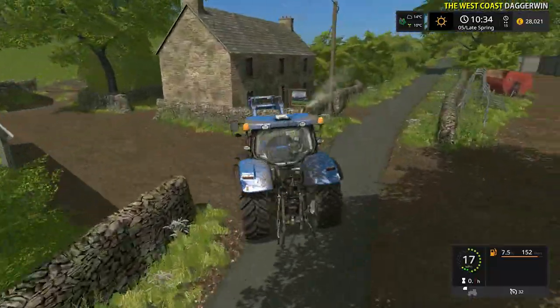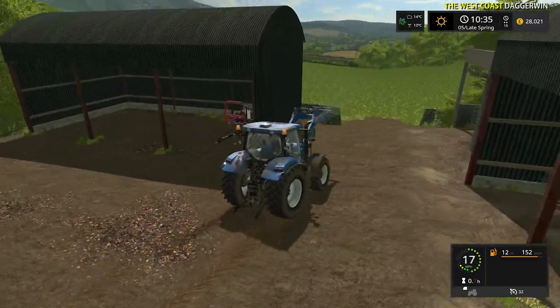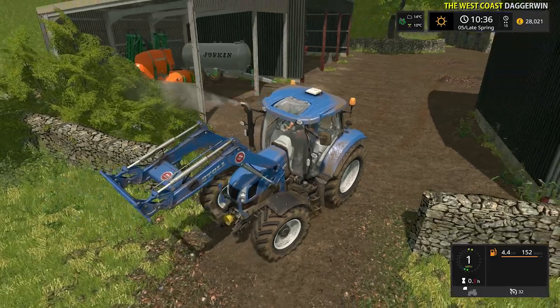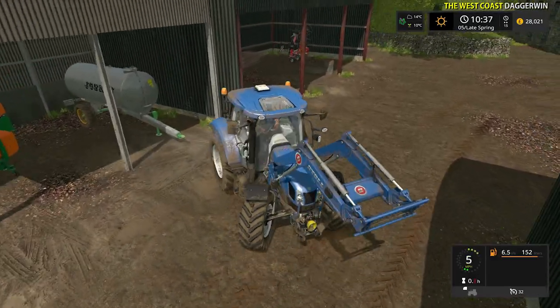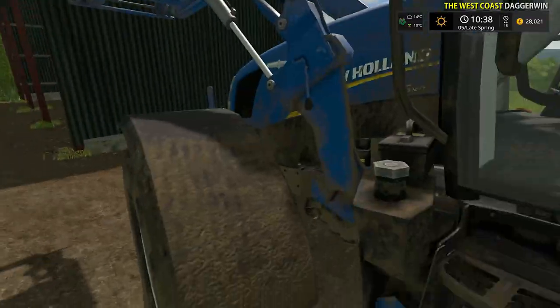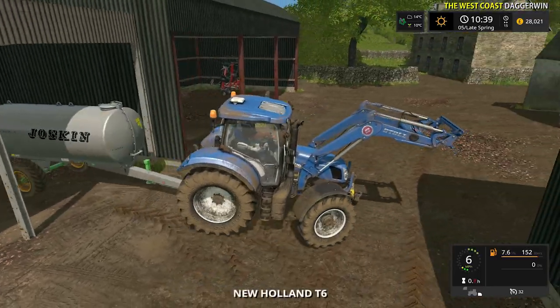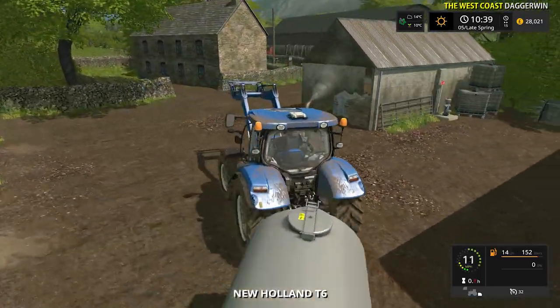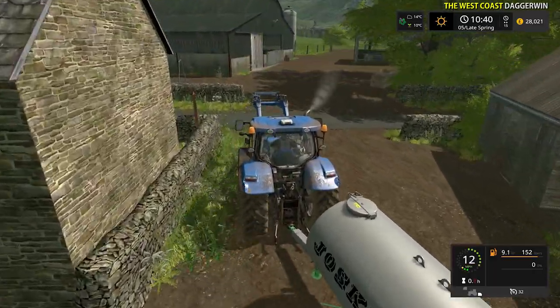Here we are at the farm with the tanker - I think it's just around the corner here. Actually it's the same farm as where the sprayer is. If only I'd known - that is annoying. I should have brought another tractor. Not to worry, at least I know where it is. We brought it here a couple of episodes back. In a minute when this is done, we'll return here with a different tractor.